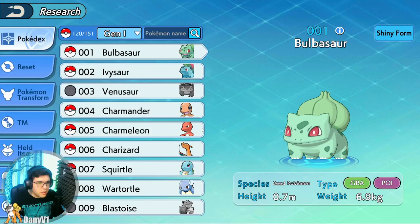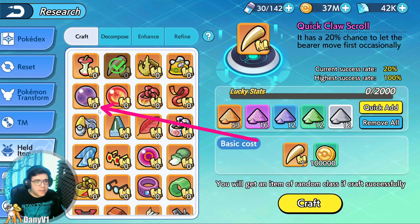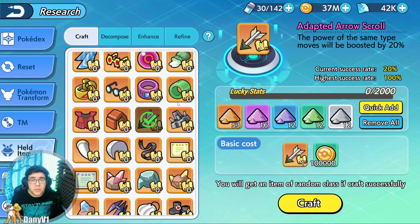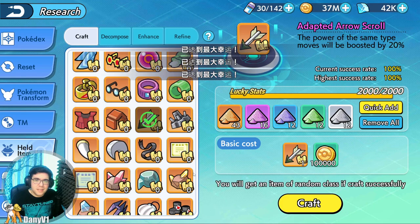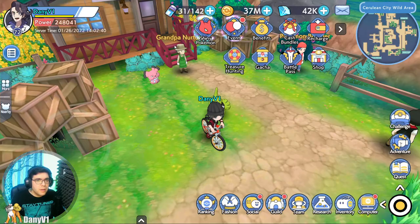Now that we know how to get this currency, let's get a scroll and understand how this works. I'm going to buy this Adapted Arrow scroll, then go to Research and to the Held Item section. On the held item screen, you can see there are a bunch of scrolls. You click on the one you just purchased and you have a 20% chance to craft your held item. But if you want to increase that chance, you need this sand here.